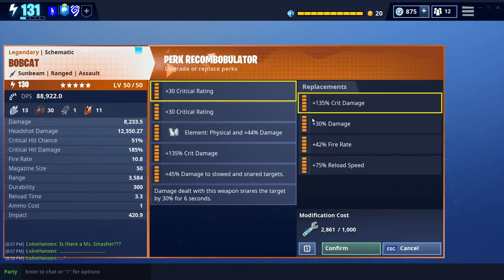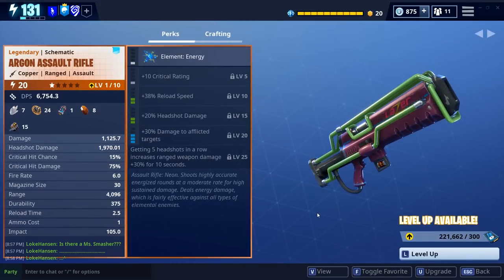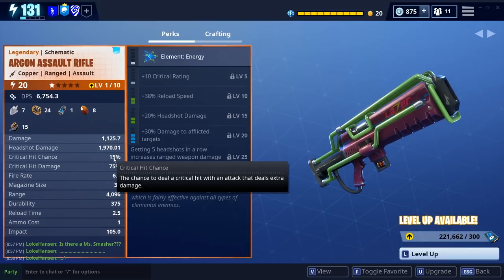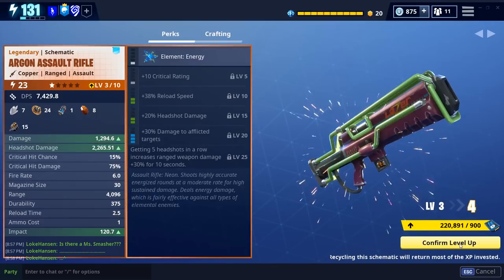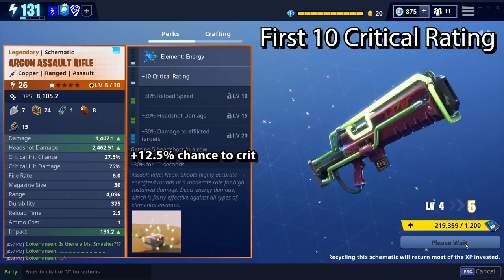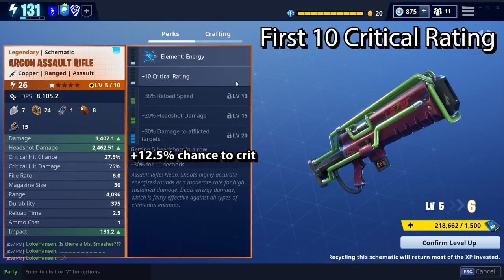In this video I'm going to demonstrate how that works on a few different weapons, and also dig into something some of you thought — that these things were additive, but they're not. The first thing I have here is an Argon Assault Rifle at level one. It has a base critical hit chance of 15%, and when it reaches level five it will gain an additional 10 crit rating. The weapon's base stats have nothing to do with the perks; these things are added to each other. When we have 10 critical rating we gain 12.5% chance to crit — we get more than one percent additional chance to crit for every crit rating.